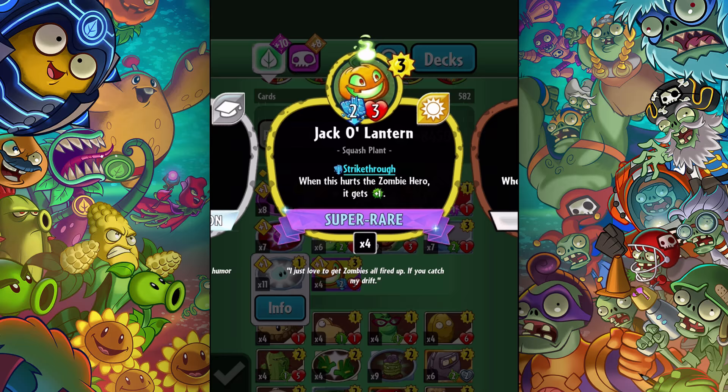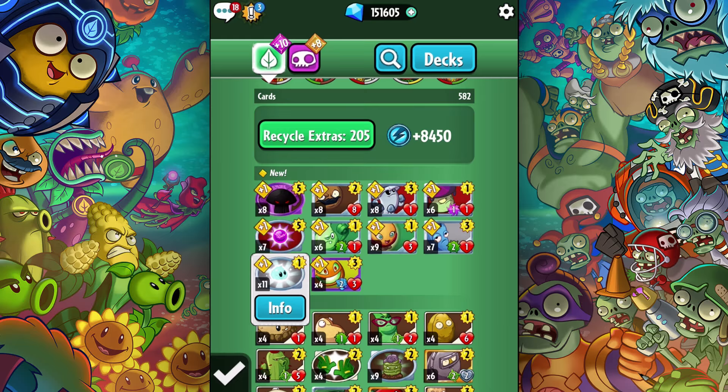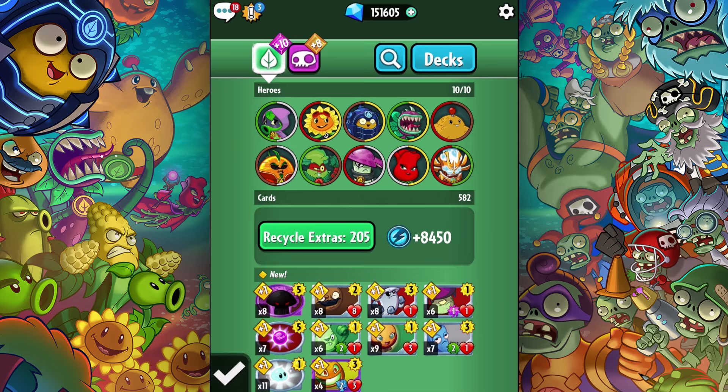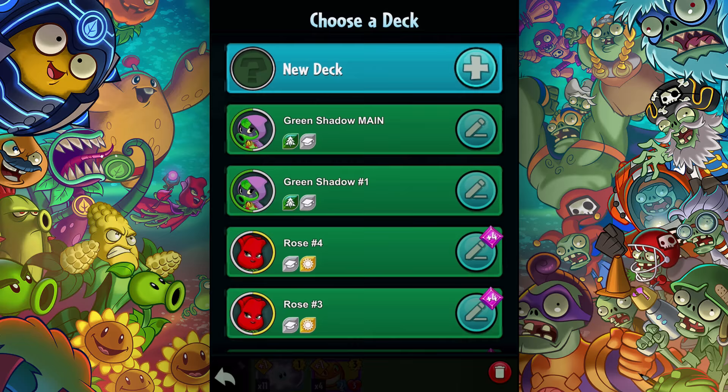The Jack-O-Lantern, at the moment, is exclusive only through those $4.99 packs. You guys have been so supportive of this series — way over a million views on the first episode — so I thought, hey, let's go ahead and get four of them, make a deck out of them from scratch, and then try to make a splash with these cards. It's a solar plant, so my solar characters include Chomper. I kind of want to use Chomper because I like the idea of growth with Strike-Through. I'm going to go ahead and make a deck from scratch.